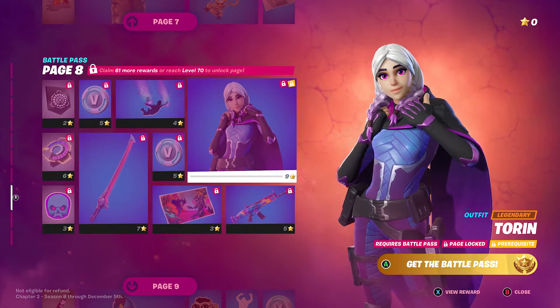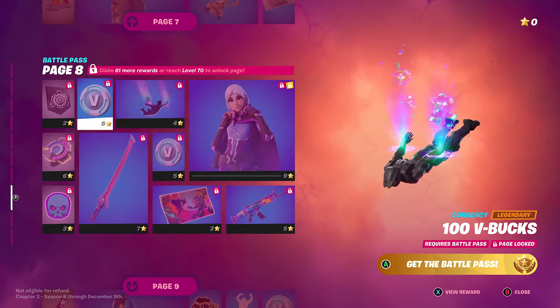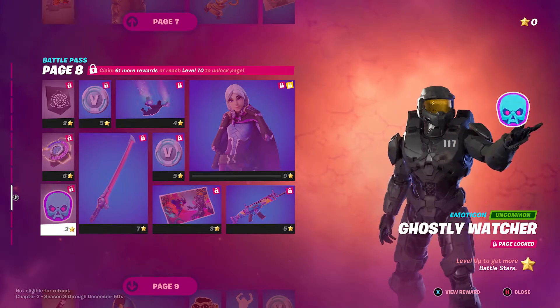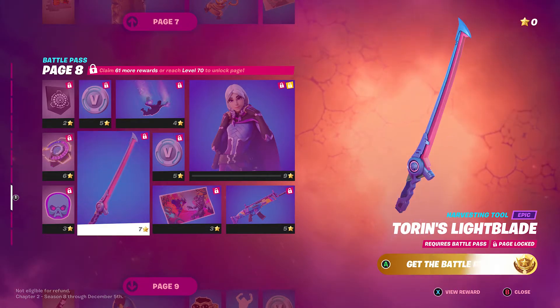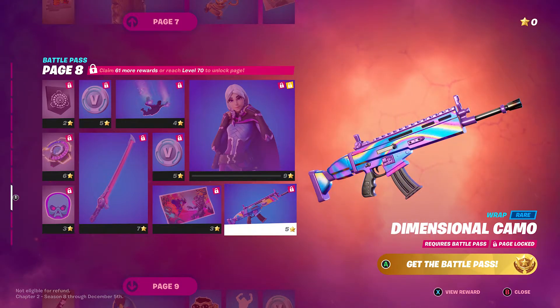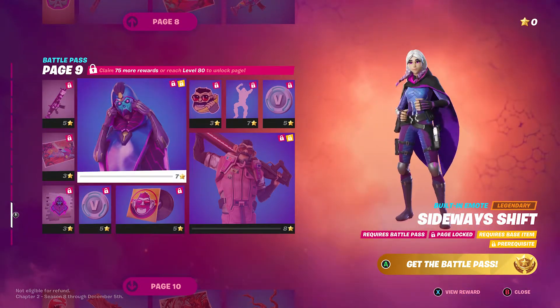We're on page eight. We got Tauren — there's the Corrupted Cubes item, a banner icon, back bling, emoticon, and Tauren's Light Blade sword. Then there's the Dimension of Danger loading screen and a new dimensional camo wrap.